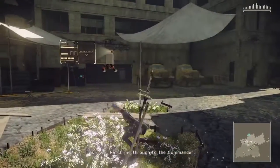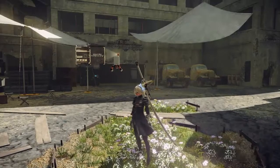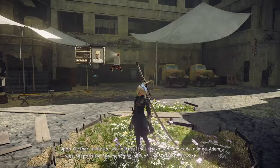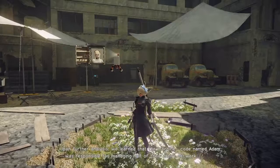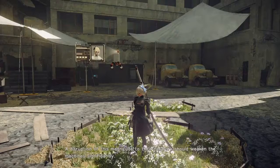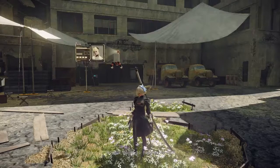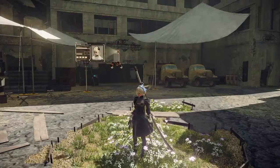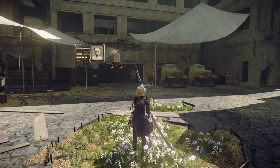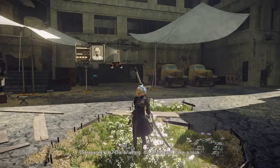This is 2B — patch me through to the commander. Roger that, give me just a second. Good job destroying that machine. Upon further analysis, we learned that the machine codenamed Adam was responsible for managing half of their entire network. A disruption of this magnitude should weaken the machines significantly. What's going to happen to 9S? He'll undergo a full data overhaul. Assuming no problems, we're planning to partner him with you again. Thank you. In the meantime, I have another mission for you — I've mailed you the briefing.